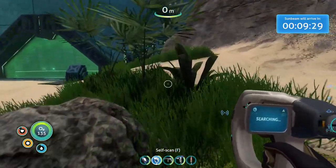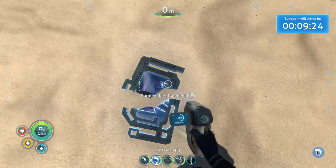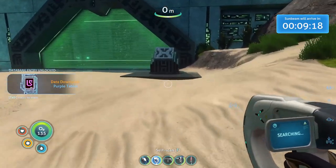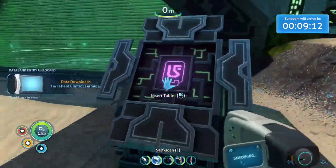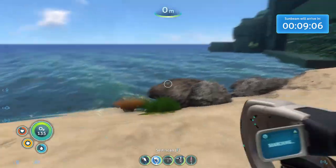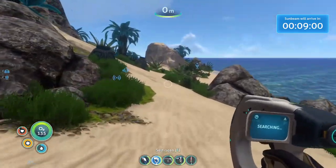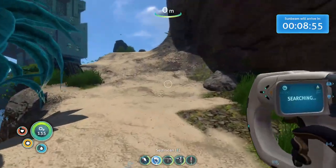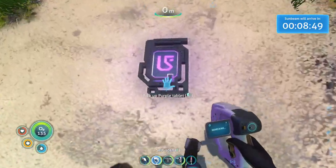Purple — I have one of these back at the base. I think I found out where it needs to go. Don't have a tablet, but maybe there's another way in. Let's check on land. I do know that there are actually scary creatures down below — my map tells me there's a spawn for one. We got a tablet right here.